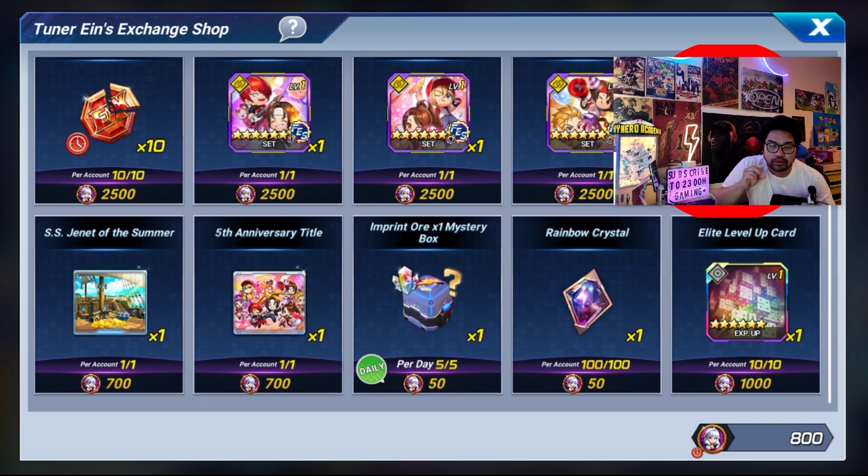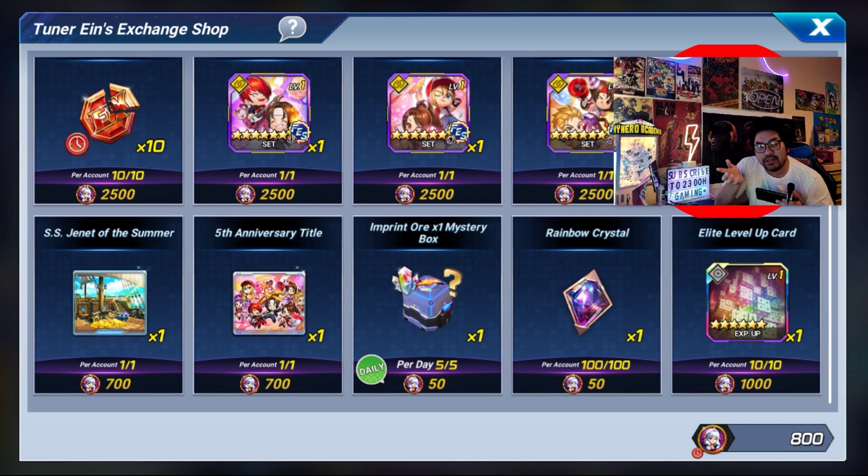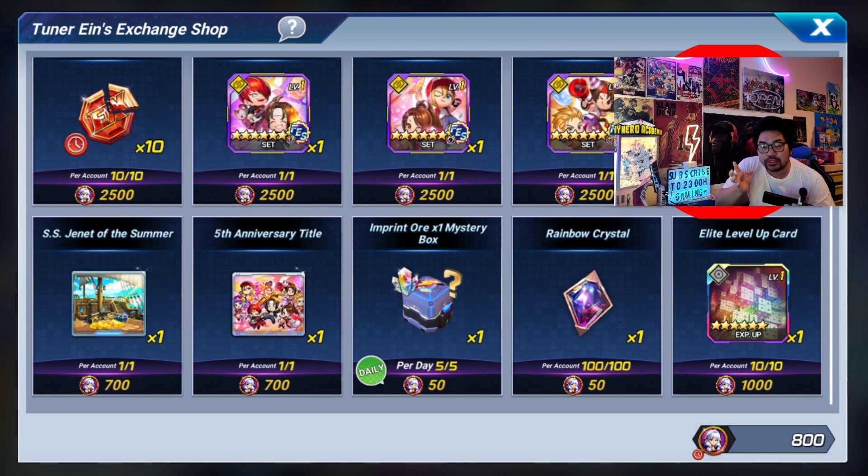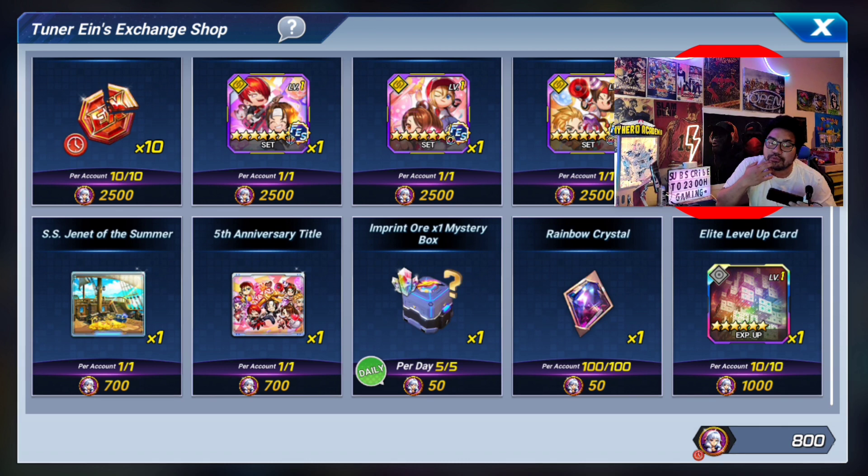We might not be getting the card for the EX memory because it's really hard — 10,000 points — but most likely we'll be getting this one for sure. There's also going to be a boss battle coming in, so that's another EX memory. Technically we're going to be getting two surefire EX memories, not three.